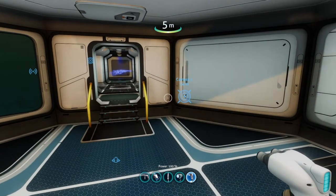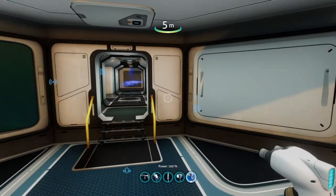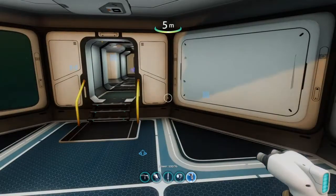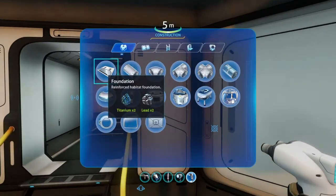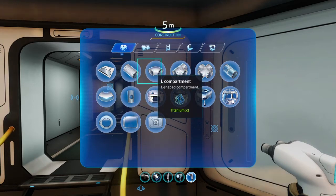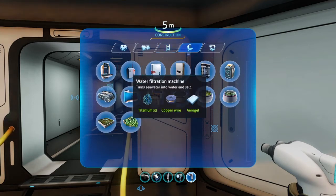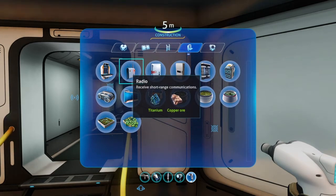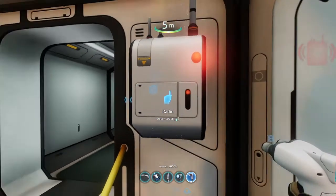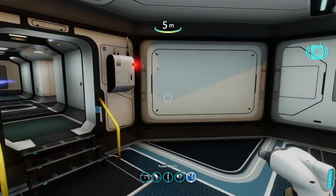I might as well start from scratch and show you exactly where I left off. Before anything, I'm going to use the habitat builder to show you one cool thing you can put in your base. First, there's the radio — and we actually have a new signal, so I'll get to that in a bit.